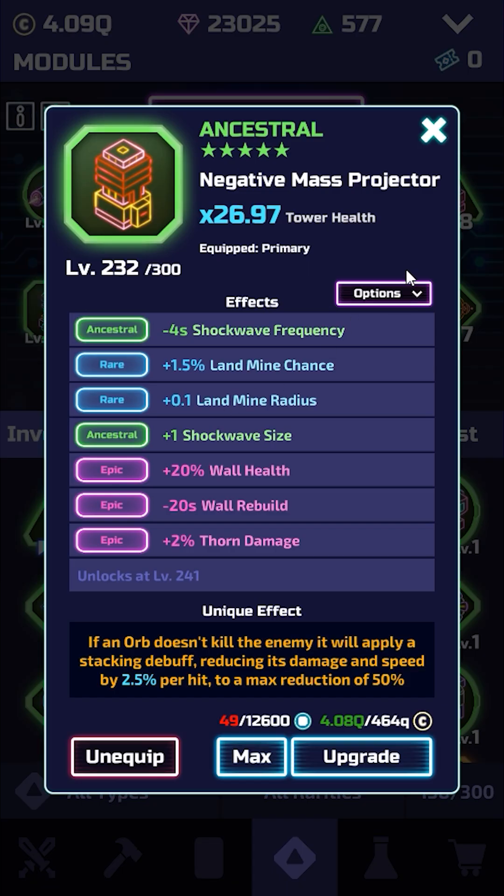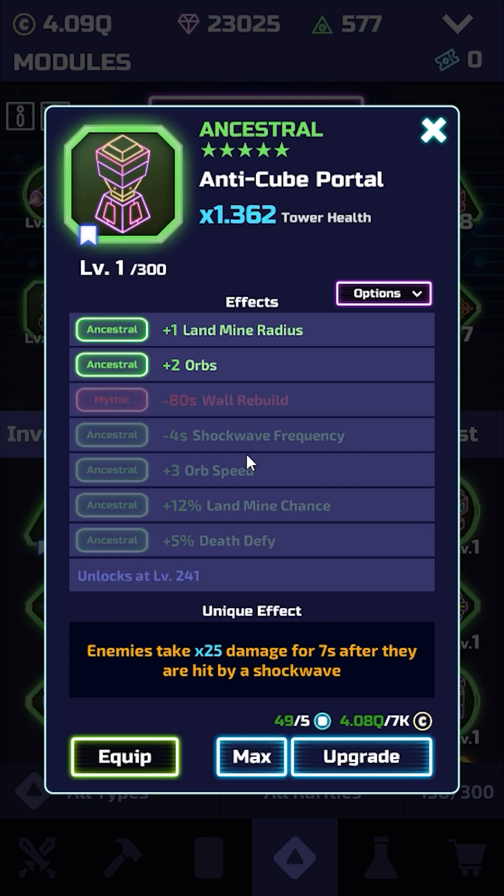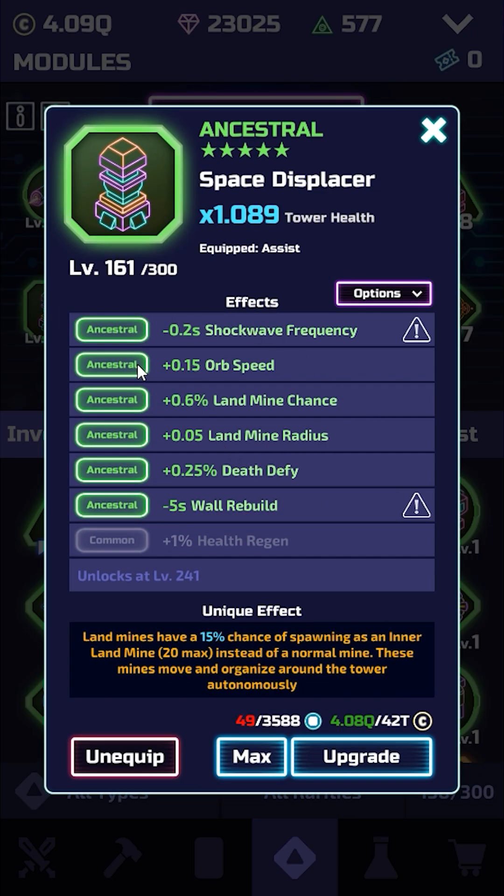For the substats, there are two main substats for this module — both of the orb substats: orbs and orb speed. The only problem with orbs is if you're using it as an assist module, you won't be able to get an orb unless you have pretty high substat efficiency. You can still get extra orbs from your main module — if you're using Anti-Q Portal like I am here, you also get the plus two orbs from that. Luckily, orb speed doesn't round at all, so you can still get value out of that no matter what your substat efficiency is.